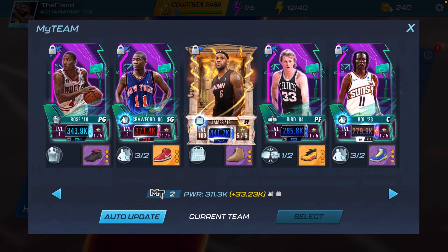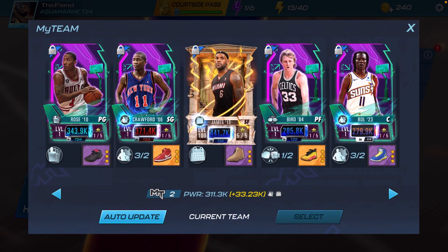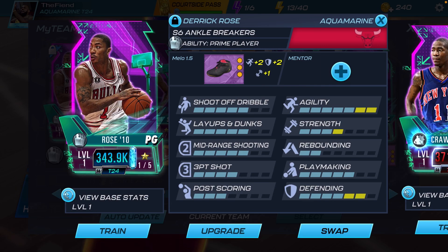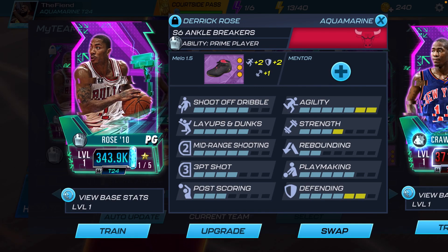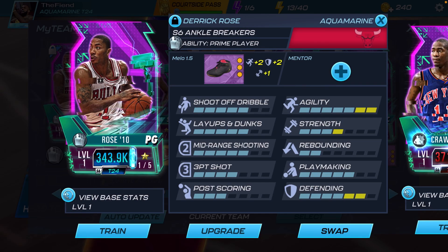Next week we're gonna have Jason Tatum, Nick Van Exel, and Wemby — the card we all wanted in a theme. Let me know in the comments which one of these cards you're definitely gonna be rocking with. Derrick Rose is a beast and I don't mind using him, but I'm not going to be using him on my team because I like to rock with shooting players, and Derrick Rose is not a shooter. Shout out to Sway because Sway is a D-Rose guy — he's gonna love this card. I have Deron using right now, he's still my guy.